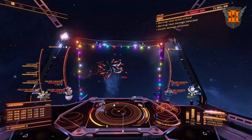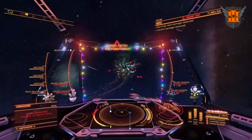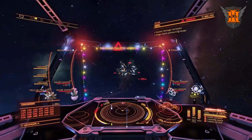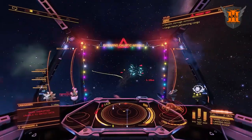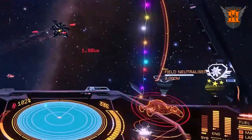After the second to last Heart, the Interceptor will use an EMP-like attack. This will shut down any ships within 10km for 30 seconds. You can avoid this by using a Shut Down Field Neutralizer utility module.